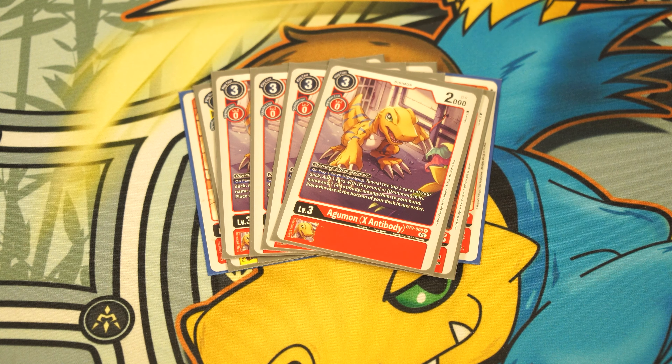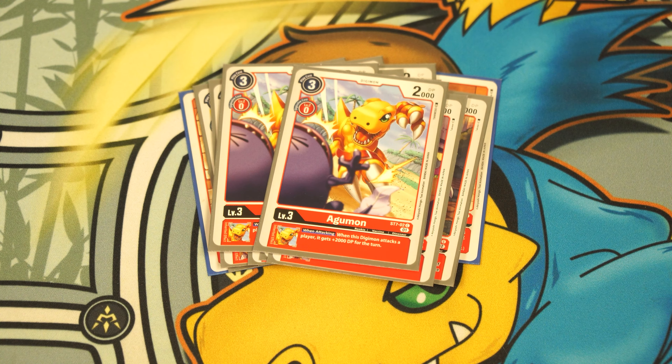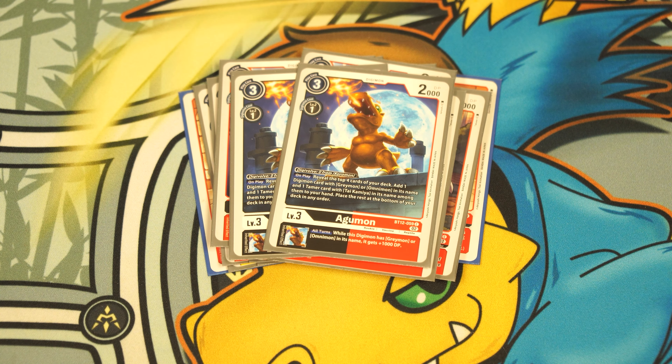Now moving on to the red base of Shine-Greymon. While I like the yellow base — I'm a yellow hybrid stan — the red base is objectively better right now. It's more coherent, more consistent, with more Agumons and Greymons. The deck is more on theme and not relying on extra hybrids for game. We run four copies of the BT5 draw Coromon — on attack, draw a card. We don't need the BT9 Coromon's 1,000 boost because your opponent's security gets very squishy already.